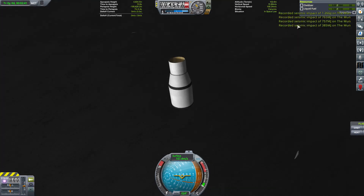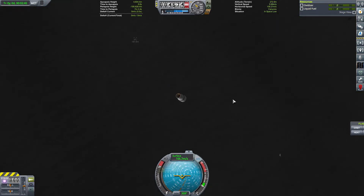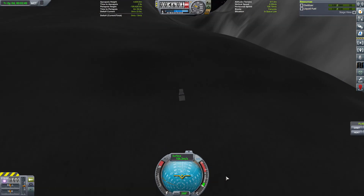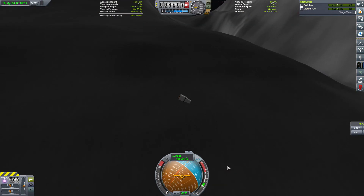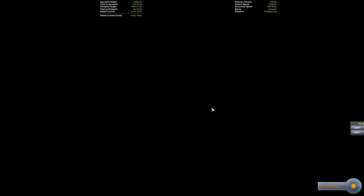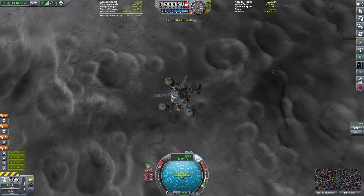Das heißt, wir wechseln jetzt mal hin. Da ist er, 29 Kilometer. Beschleunig mal etwas. Jetzt müsste theoretisch dann hier kommen, dass ein Einschlag gewertet wird. Das heißt, wir wechseln jetzt zurück. Cycic Impact. Jawohl. Zurück zu unserer Bergbau-Rig-Switch – und fangen wir an.